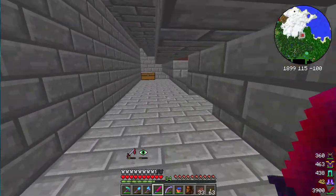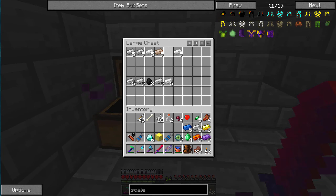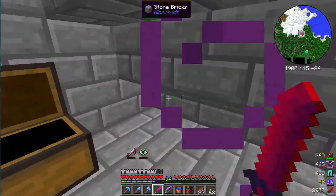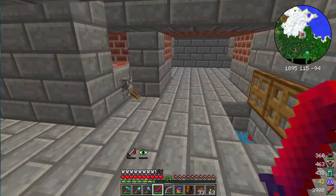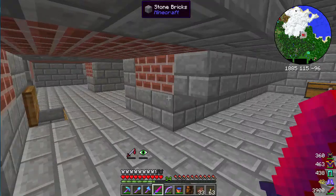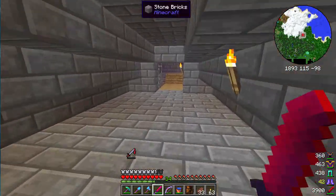I've definitely been here because there's holes in the floor. Did I get this one? I did not — cobalt ingot, thank you. Aluminum. I'm just gonna grab it all and sort it later. That flashing is because our Night Vision is running out. How do I get out of here? It's this way — nice.